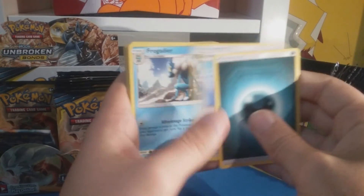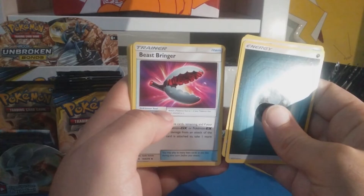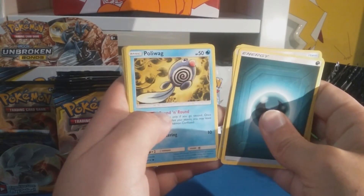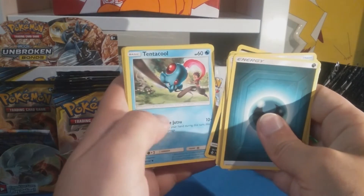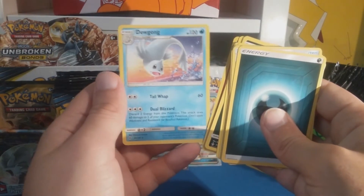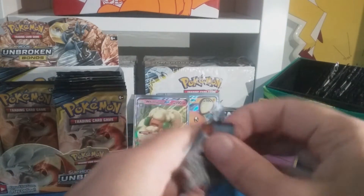Dark energy, Electromagnetic Radar, Frogadier, Beast Bringer - I got this secret rare in a video a couple ago - Diglett, Poliwag, Inkay, Tentacool, Drowzee, Growlithe reverse, and Dewgong regular rare. So happy - what a happy little Dewgong!